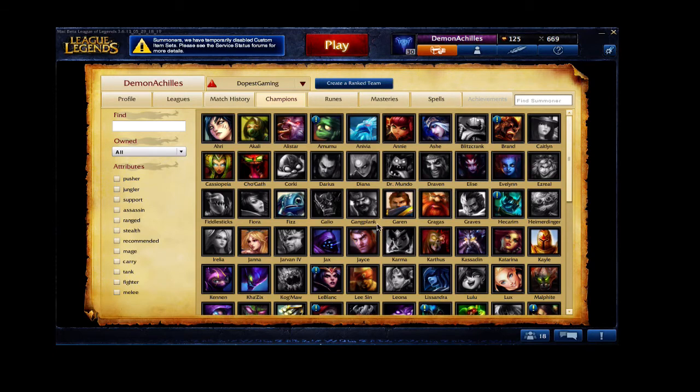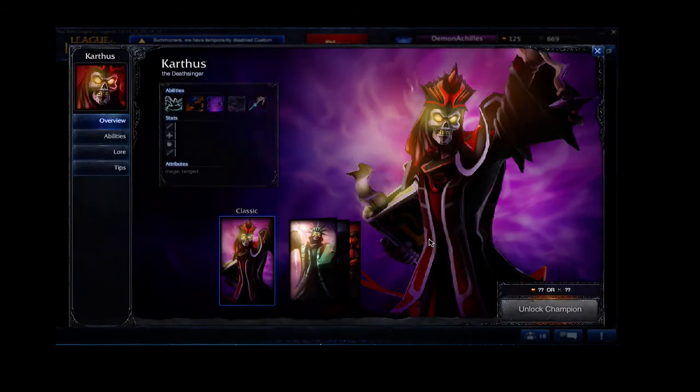The next champion is actually Karthus. Karthus is a great champion in the league because he has an insane amount of damage and an area-of-effect ultimate that can completely change the course of a game. Not only can he change skirmishes anywhere, but just by pressing R he can actually change the whole game. He has an ability that allows him to farm very, very easily. And his ultimate can be used even after death, and nothing can interrupt it. He can keep using abilities after death, which is great.